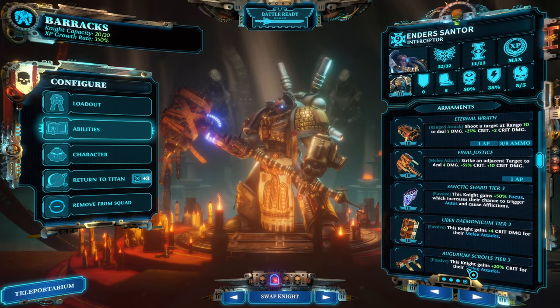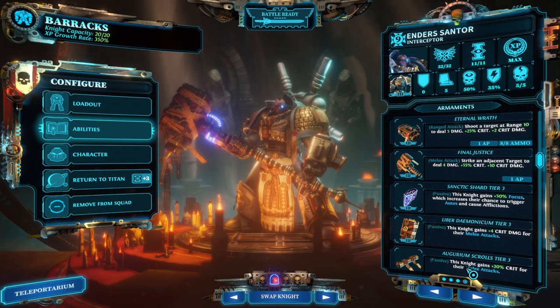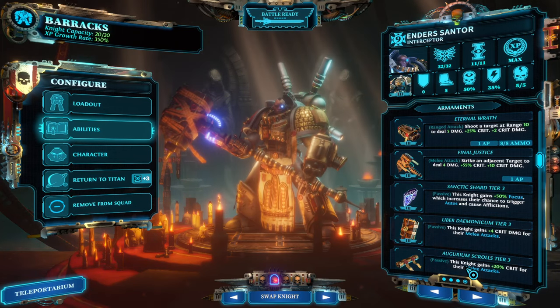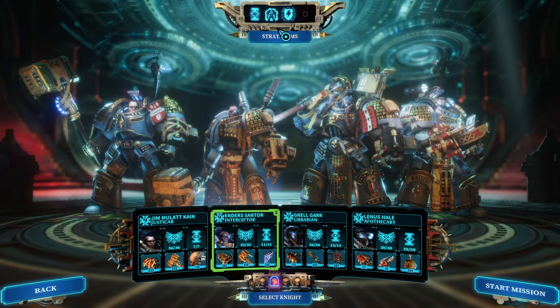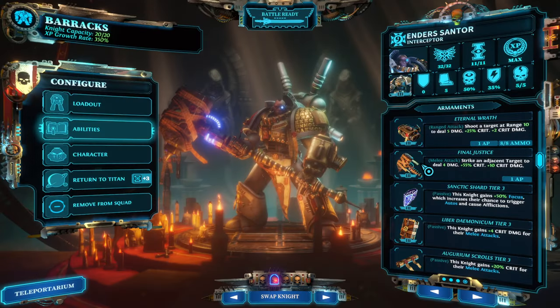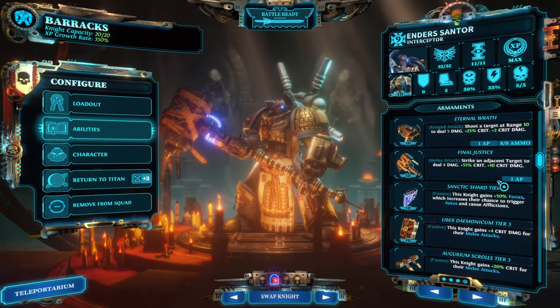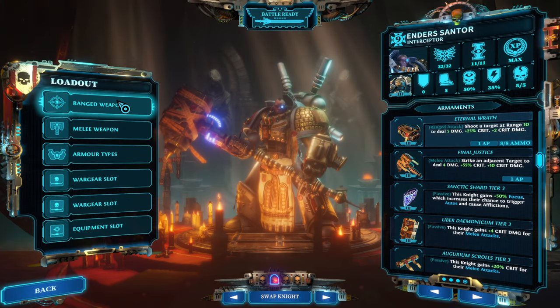Since we're running the Augurium Scroll for 20% extra crit and the class itself gives 15% extra crit, that's already 35% base crit. All we need is a weapon that gets us above the 50% crit line, because from there we can use the stratagem Strength in Spirit, which gives everybody 50% crit chance — getting you to a solid 100% crit chance. With that combination of Sanctic Shard plus Augurium Scroll, you only need a weapon with a little crit and the highest possible damage.